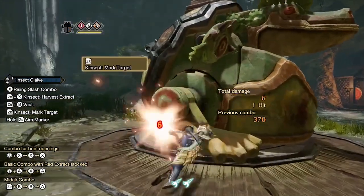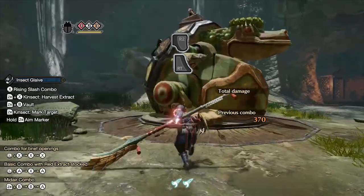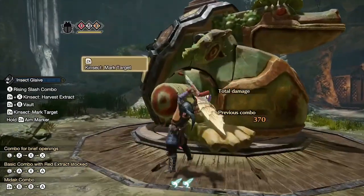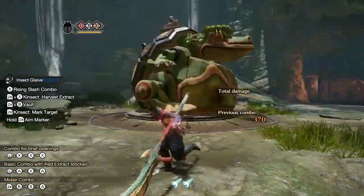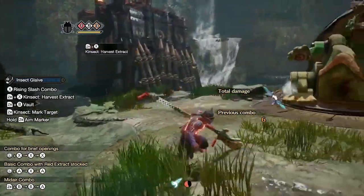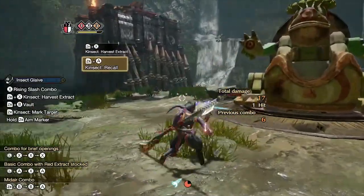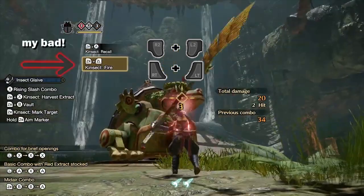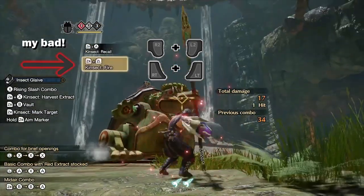If your aim isn't too hot, you can mark the monster's body with ZR, which will create a powder on that body part. The colour of the powder also represents the colour of the extract you will get from it. While the powder is active, your Kinsect will gravitate towards it no matter where you aim. You can also create a powder by aiming with ZL and pressing ZR to shoot the marking.